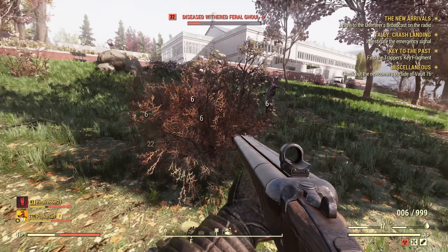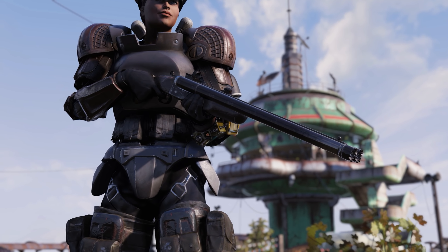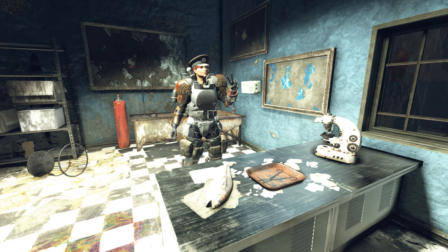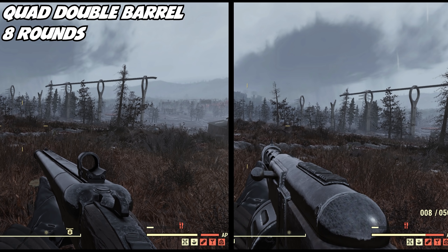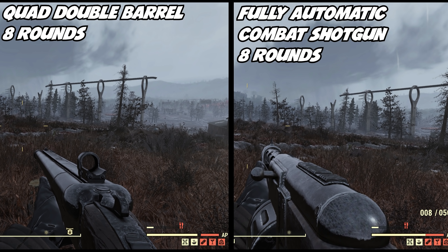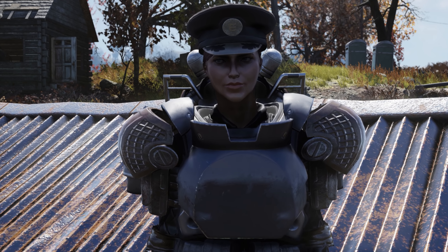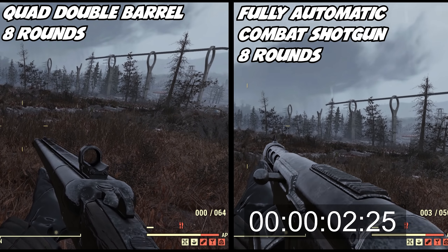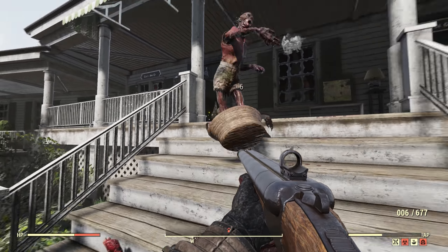Now I know what you're saying — my combat shotgun has 8 rounds in its magazine and it's fully automatic. Well, the double-barreled with 8 rounds shoots much faster than your automatic combat shotgun, which means your target becomes dead quicker. Let's have a little comparison to demonstrate this point. Here we have the quad shotgun with 8 rounds loaded and next to it an automatic combat shotgun with 8 rounds and the fully automatic mod. The double-barreled shotgun dishes out more shots quicker than the automatic shotgun's fastest fire rate, and it also has a higher base damage.